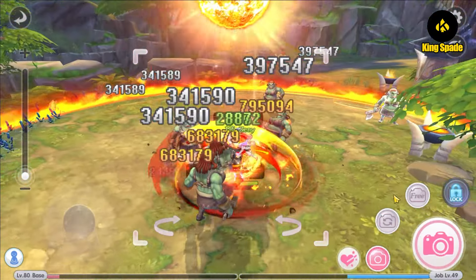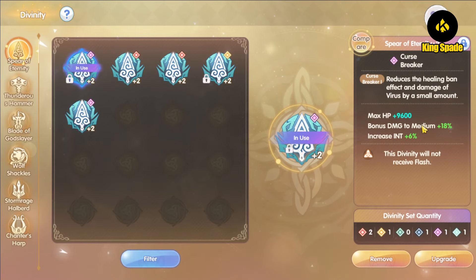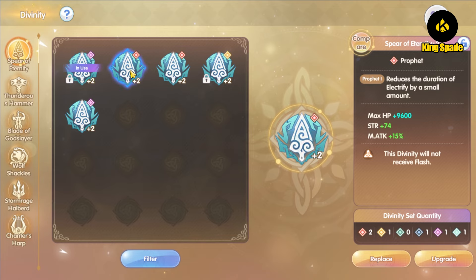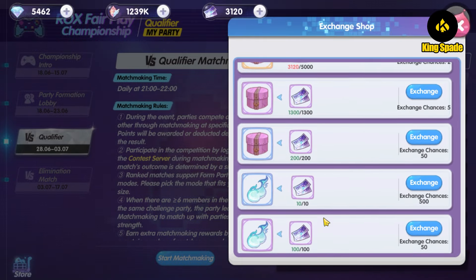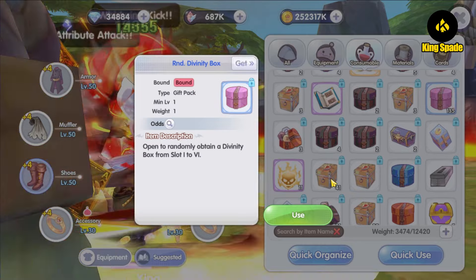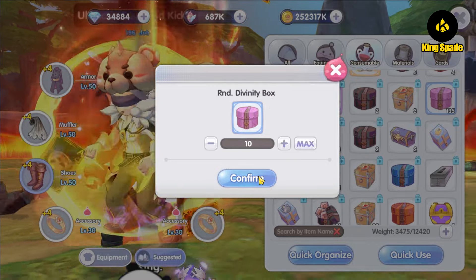Hey everyone, I'm King, welcome back to King's channel. One thing I have not done yet for my Tag One is to set its divinity. I had opened some divinity boxes for the Tag One but I hadn't put much attention to it. During the fair play tournament event I managed to get 100 divinity boxes, and in this video I'm going to open all 100 and try to set up my Tag One divinity.